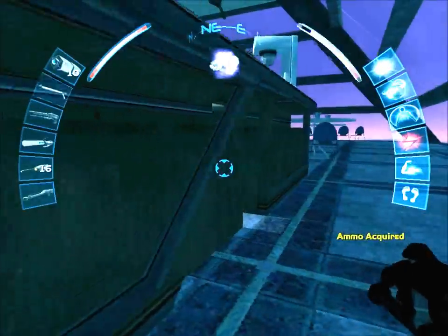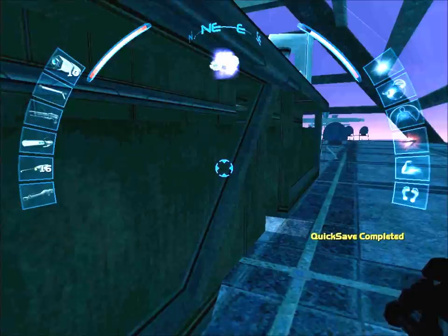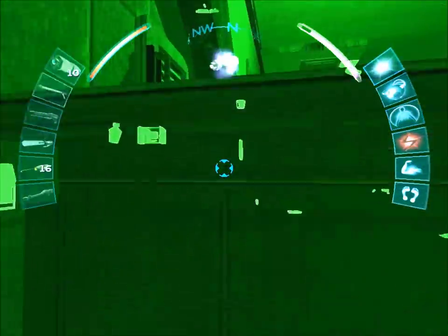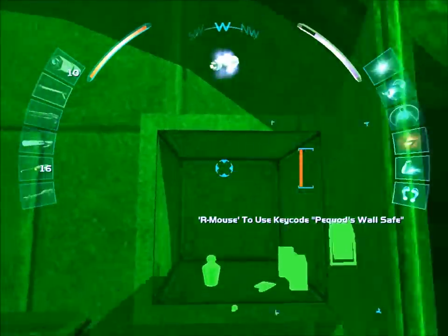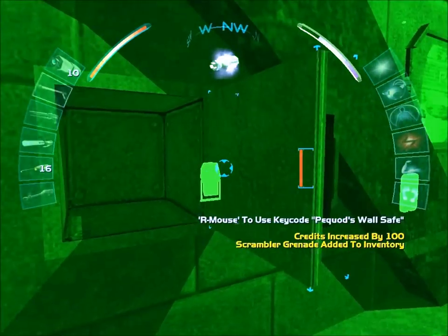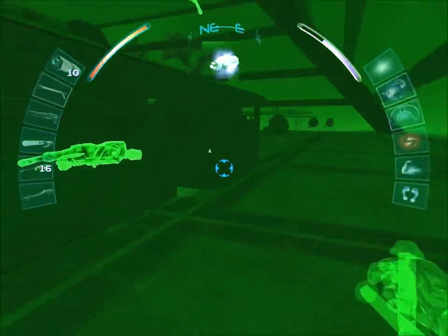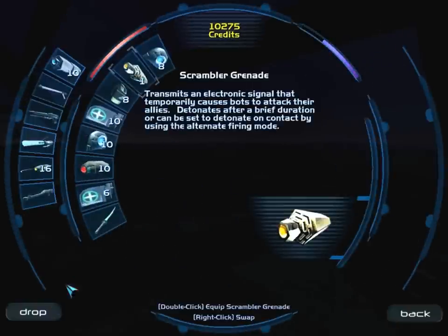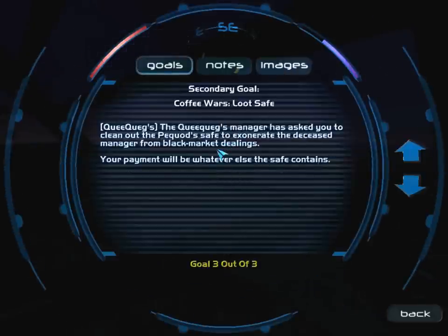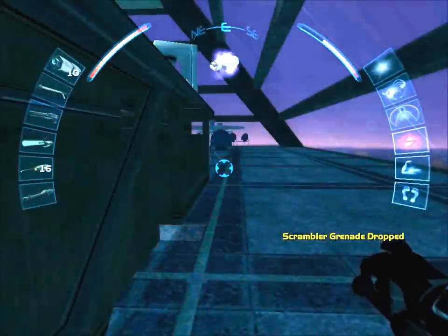Let me pop down here and save real quick. Let me hit the Pequod safe. I got a scrambler grenade, a hundred credits, and an increased range mod. I don't really want the scrambler grenade. I was aiming for that goal to get completed, but there we go — I guess I have to talk to the Queequeg's manager too.